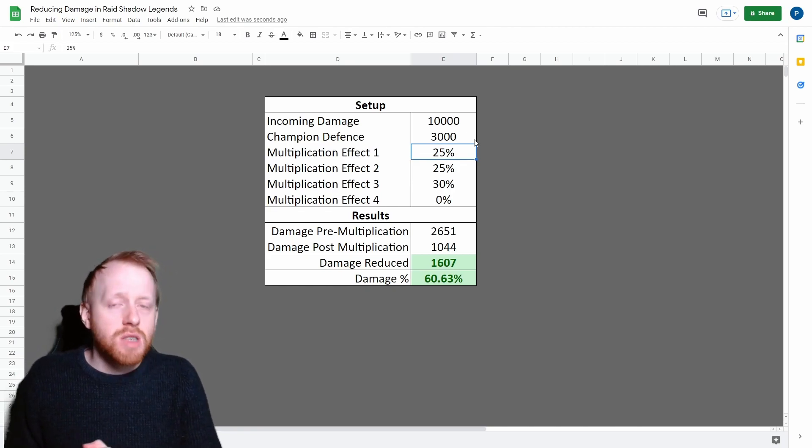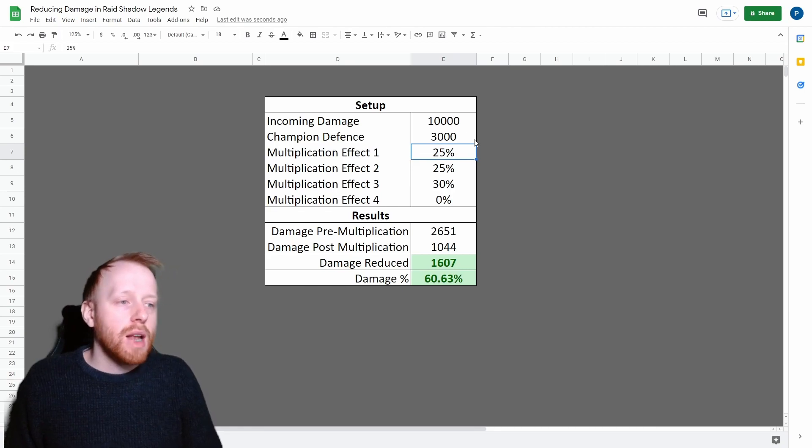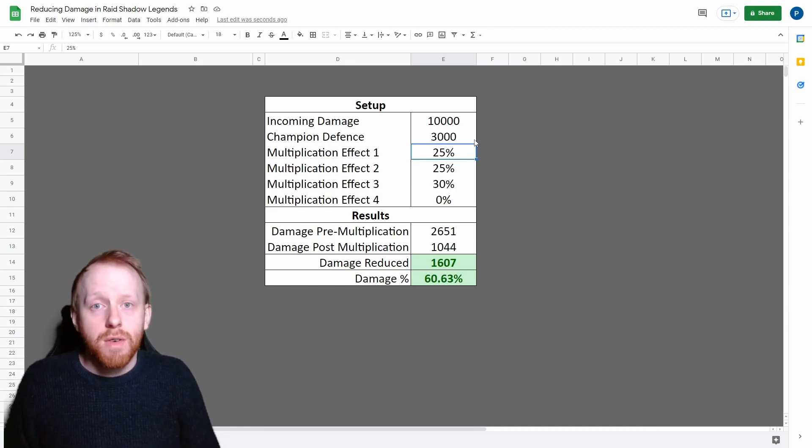Multiplication damage reduction effects are very powerful. Passives like Duchess are incredibly powerful in arena, incredibly powerful against big AOE hits, and things like Stalwart in clan boss are very powerful.